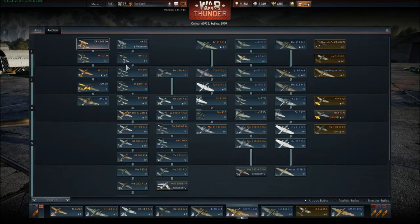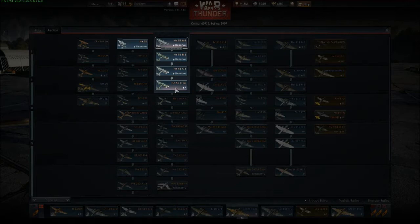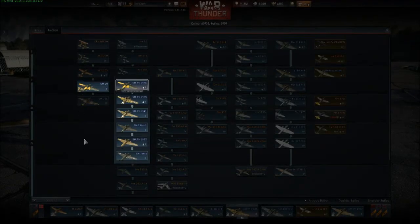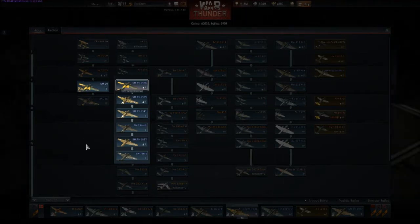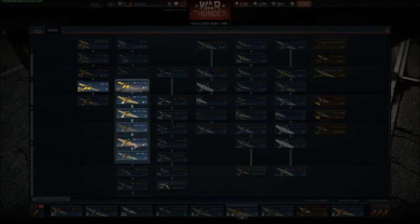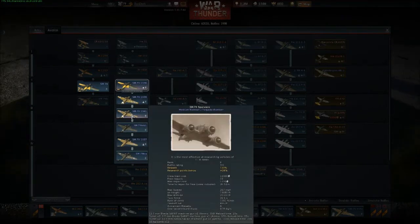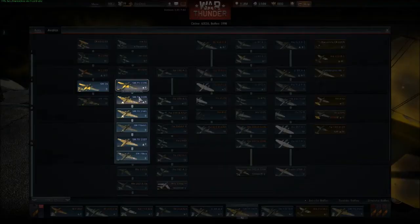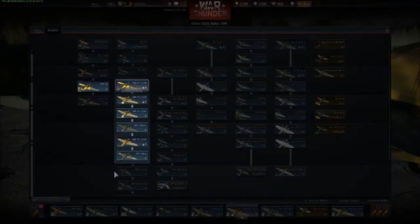You can see all the different planes that I have the elite for. And basically it's just there for people like me who want to try to completionist-ize the game, which basically means try to get all the units elite. That's what I'm trying to do — that's why I'm flying my SM-79s because they don't have any elite yet.